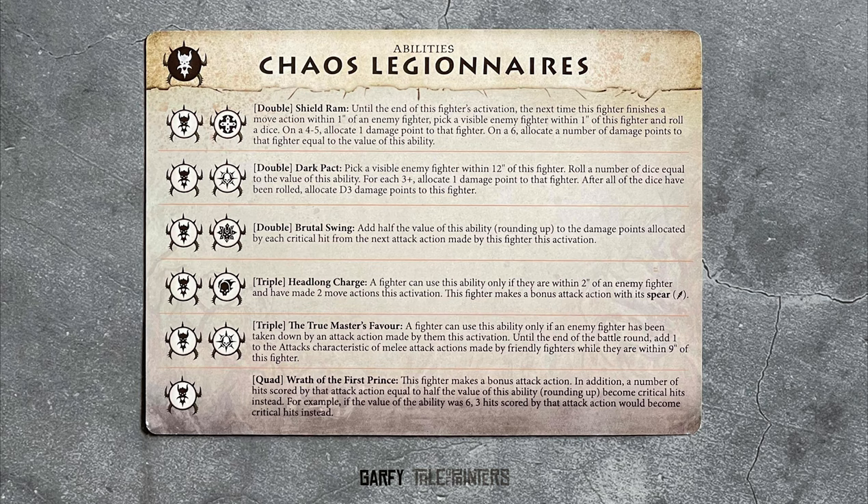Finally we get to the Quad — Wrath of the First Prince — which gives you a bonus attack action. It also takes the value of the Quad and halves the number; this number is how many hits become criticals. So a Quad of 6s will mean 3 of your hits will be criticals — that's potentially huge amounts of damage from a single attack.